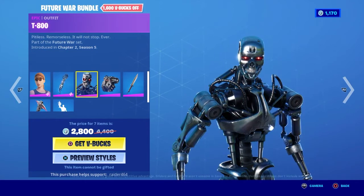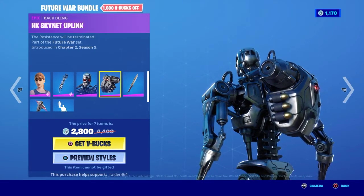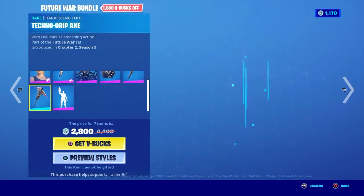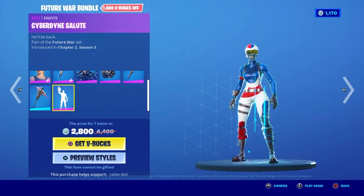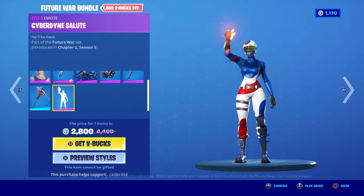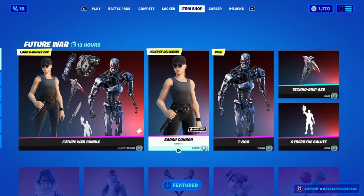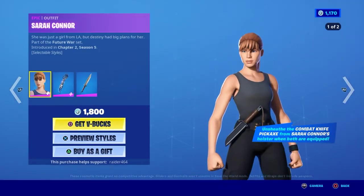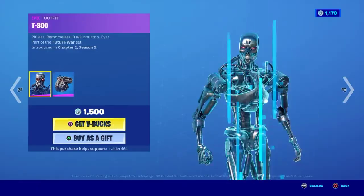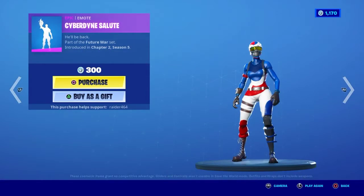Then there's the T-800 skin itself, the T-800 back bling, HK Skynet Uplink, Sarah Connor's pickaxe Combat Knife, the T-800's pickaxe Techno Grip Axe, and the emote for the Terminator is called Cyberdyne Salute — it's pretty cool. Not only do you have the seven-item bundle, you can also buy items separately. If you buy the Sarah Connor skin for 800 V-Bucks, you get the skin with two styles, the back bling, and the pickaxe. The T-800 skin you just get the skin and back bling.